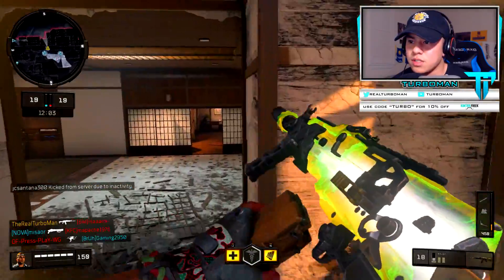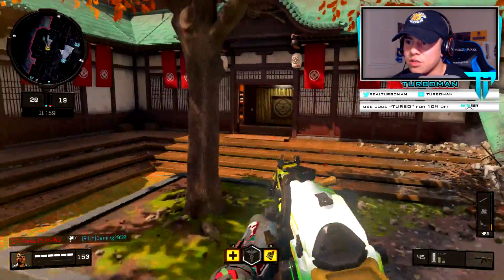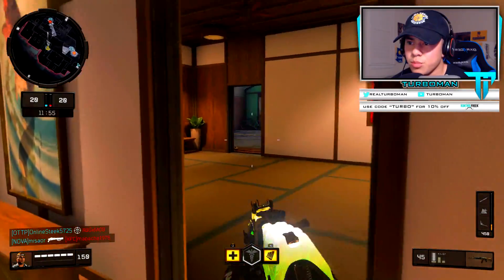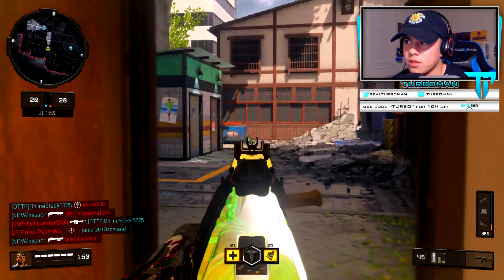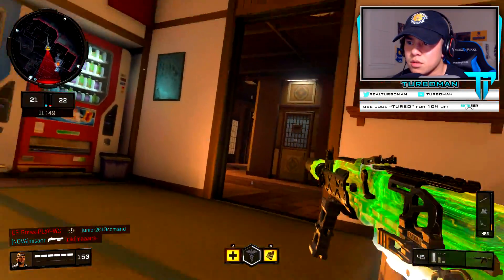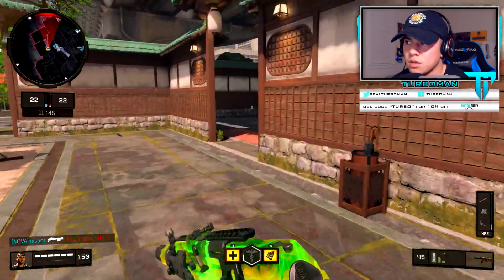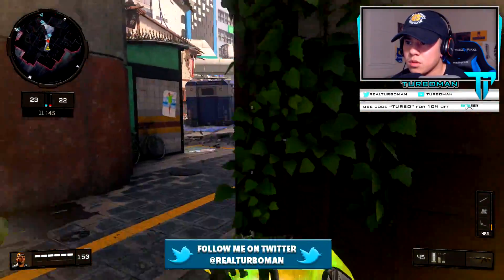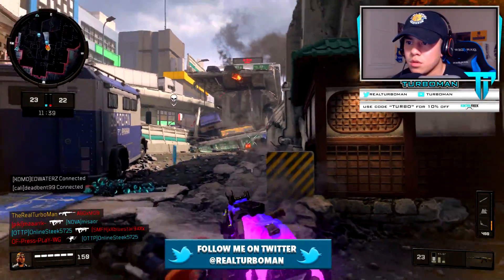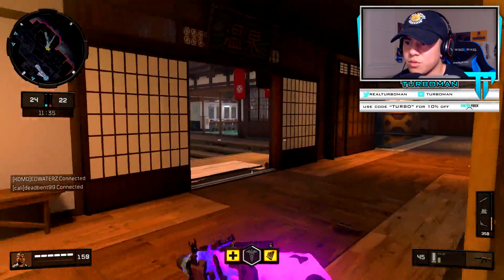We're going to be pushing left, pre-aiming someone to my right — got him. I'm pre-firing right here. Sometimes pre-firing helps out, especially if you know there's somebody there; that way you can get the first shot on them. Pre-aiming — nothing. Looking at that mini map, right behind us. He's going to be right here somewhere — looking at the mini map — he's right there, got him.